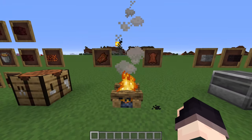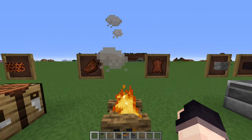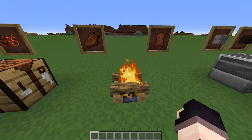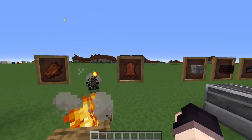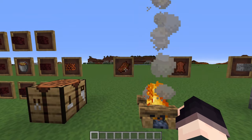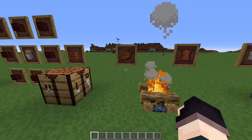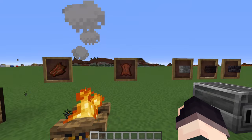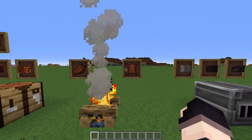We also have a new recipe for the campfire - you can basically dry out rotten flesh into leather. This takes about three minutes, so you'd need to leave the rotten flesh on the campfire for quite some time and remember to pick up the leather once it pops off. Free and easy early game leather. There aren't many uses for rotten flesh apart from trading with villagers for emeralds, but now you can use it to get additional leather early game - really helpful if you're going for that early enchantment table and don't have many cows around.